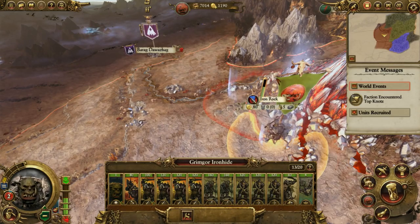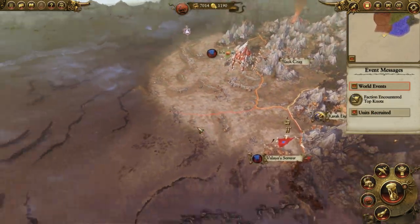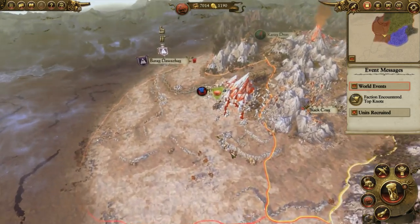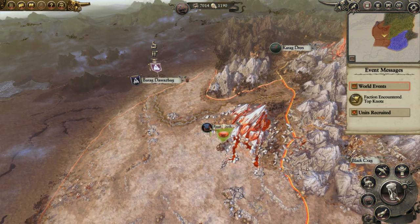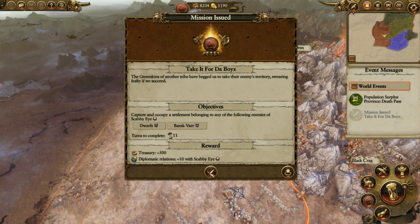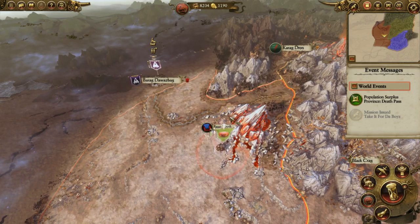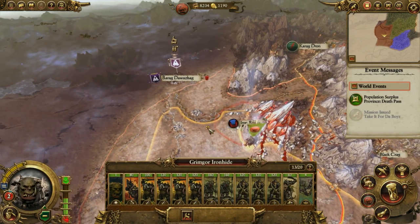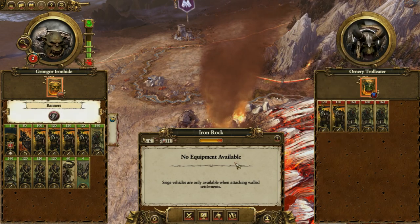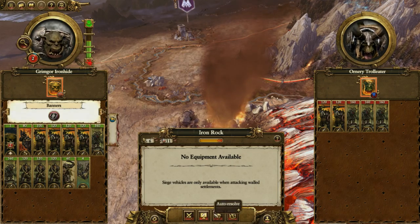I can't quite get to it yet. So what we're going to be doing in this video is we're going to be focusing on these Red Fangs first. Defeating them is definitely the priority because the dwarves, at least on my last playthrough, really didn't bother you for a while. For this mission I have to attack the dwarves or Barak Var, but I don't really want to piss off the dwarves yet. I'd rather just focus on the other orc factions, such as the Red Fangs.